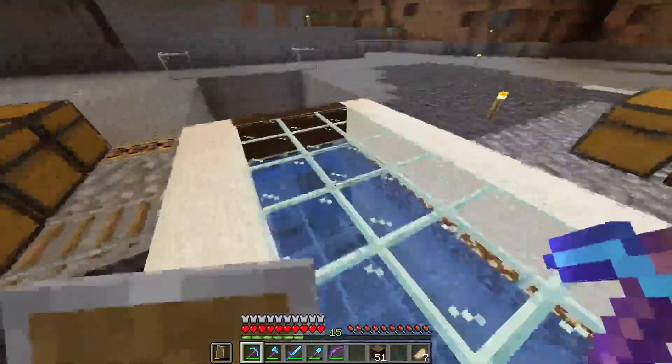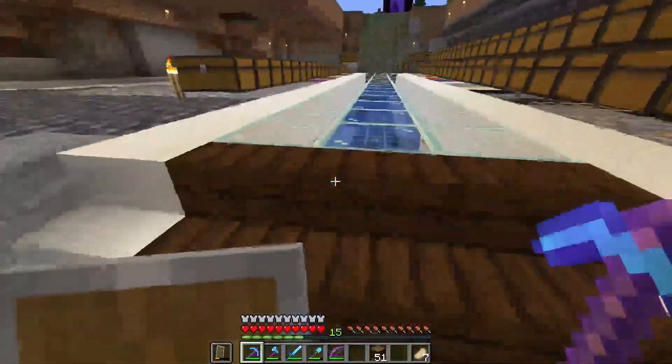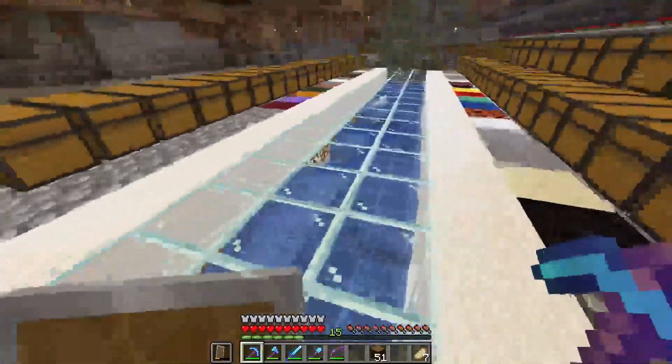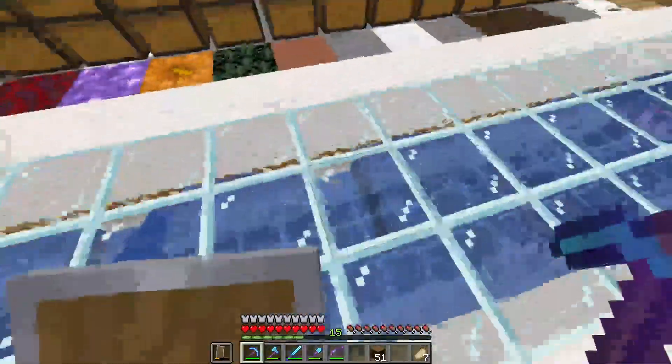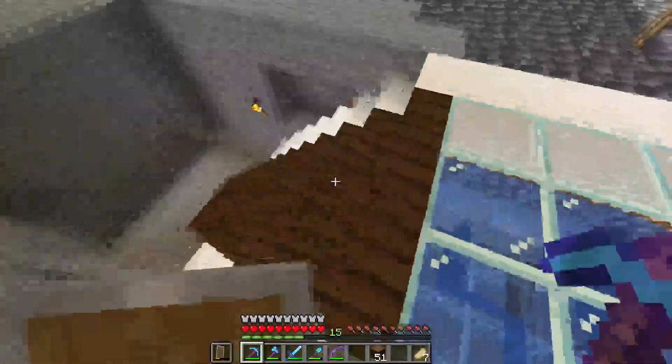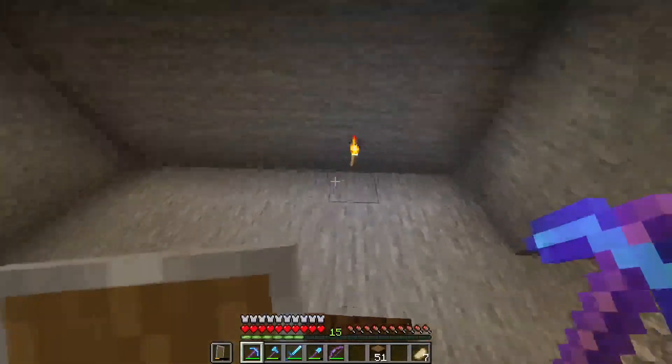Put some glowstone in there to give it some light at night. It looks really, really cool and you can always see it lit up. Obviously the water's all messed up and not set up in source blocks yet, but they can move around — they're not drowning or stuck out of water. I will fix that later. Obviously everything's a work in progress.